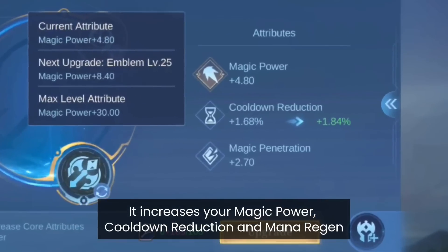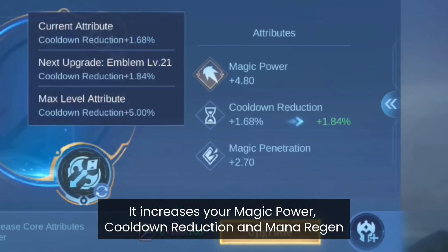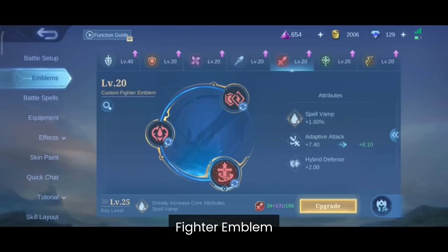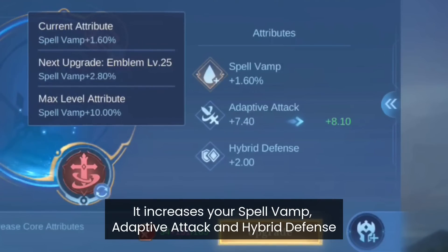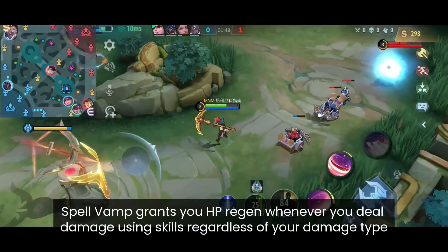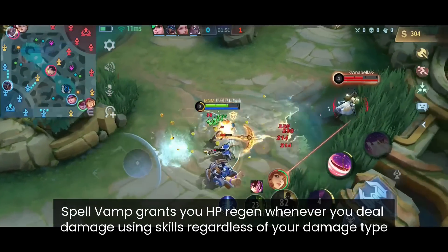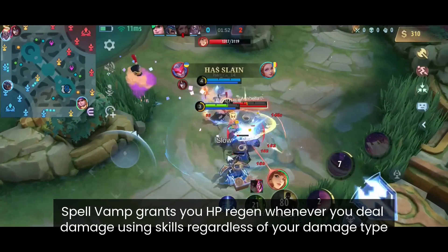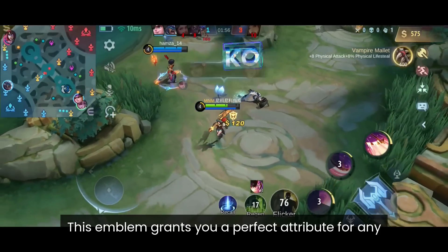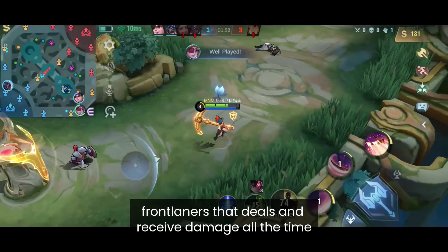The Mage Emblem increases your Magic Power, Cooldown Reduction and Mana Regen — all things that a mage can make use of. The Fighter Emblem increases your Spell Vamp, Adaptive Attack and Hybrid Defense. Spell Vamp grants you HP whenever you deal damage using skills regardless of your damage type. This emblem grants you the perfect attributes for any frontliners that deal and receive damage all the time.